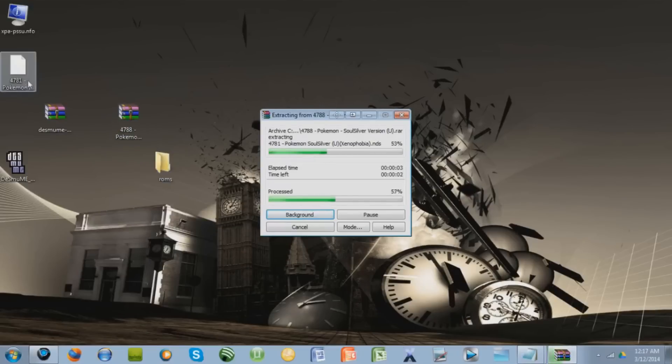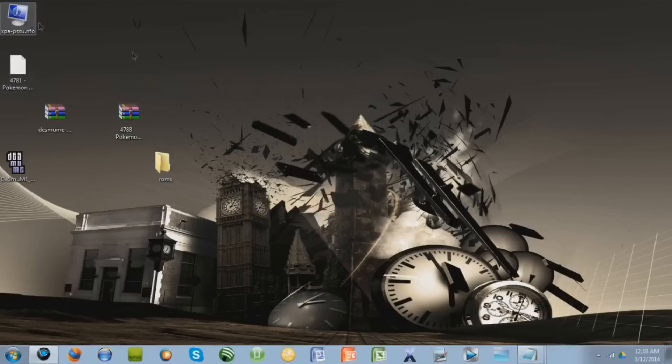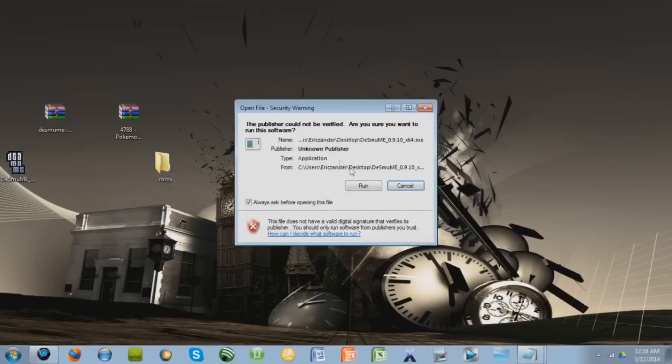Right click it and extract it here. This will be the actual game — the other file you don't need, you can throw that away. Take the .nds file and drag it into your ROMs folder. This is where you're going to put all of your games.